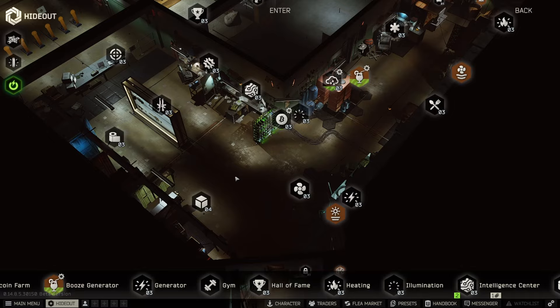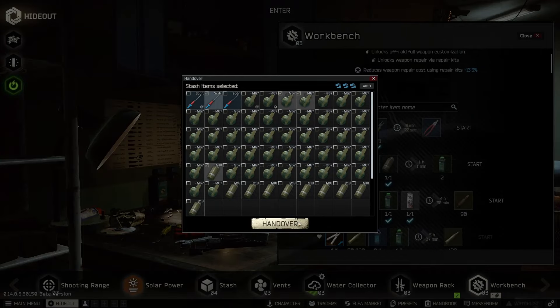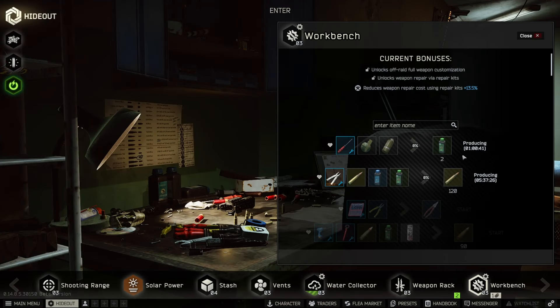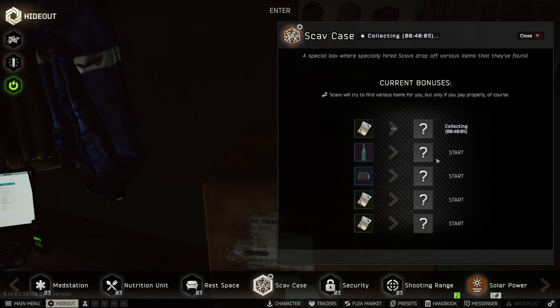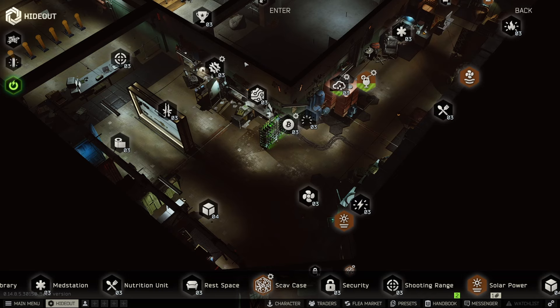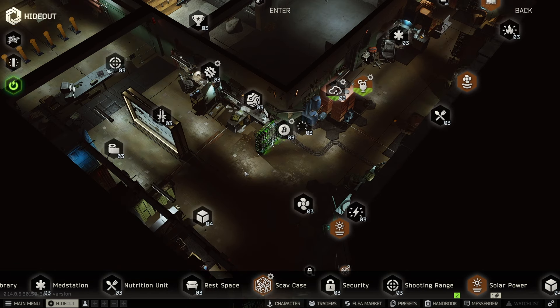The last thing I want to cover is what you can do with max crafting — you can craft two things at once per station. For example on the workbench I'll start a green gunpowder craft and also start an M855A1 craft at the same time. You can do this on every station that you can craft something, except for the booze generator. One thing a lot of people don't know is you can actually run two scav cases at once as well. You can do dual crafts on the workbench, lavatory, scav case, nutrition unit, and the med station.